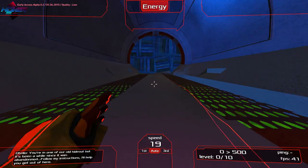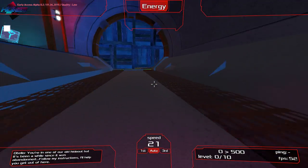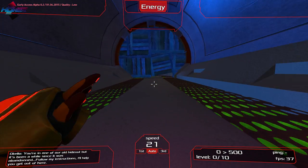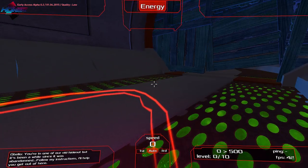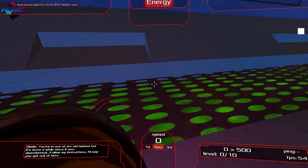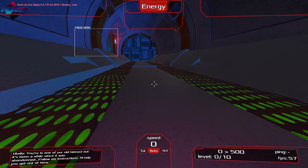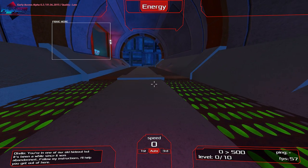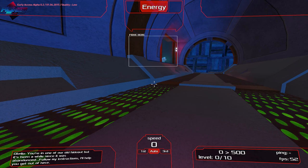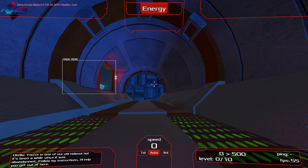We've got NPC dialogue: 'Searching for the resistance hideout. Wrong place. You're in one of the old hideouts, but it's been a while since it was abandoned. Follow my instructions and I'll help you get out of here.' Now I have full access to my speed. In the upper left we have the early alpha settings. In the top center we have the energy, which I'm not 100% sure about as it's not really detailed anywhere.